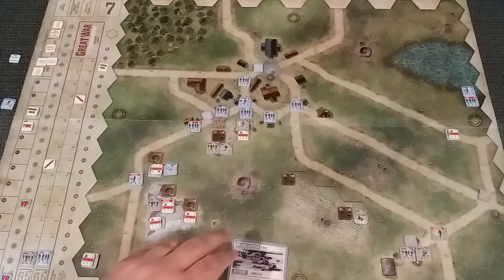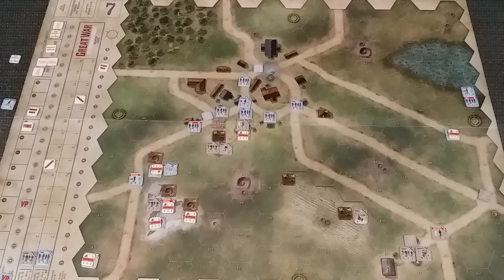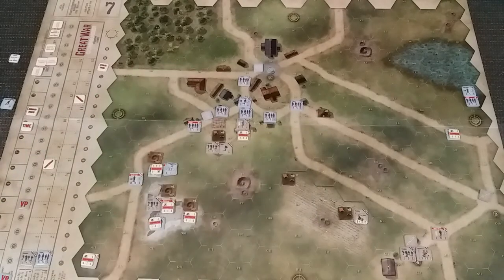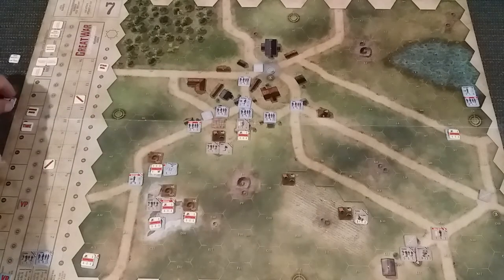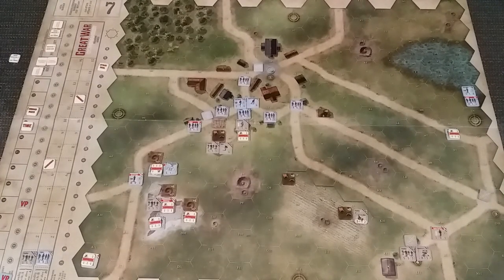So we've done a move, we've done a fire - that's two orders, which leaves us one order to go. We have a runner or an artillery request. So we're just going to put our runner out, up here with the captain. That's five new cards for the French. And the Germans are left with a command confusion and a move.